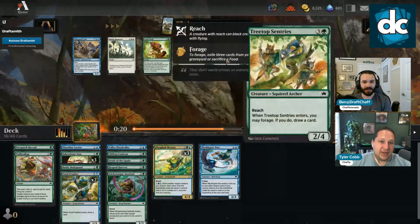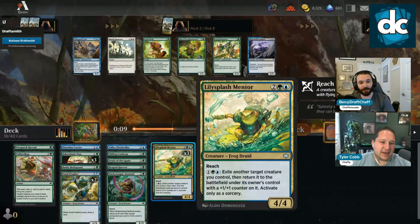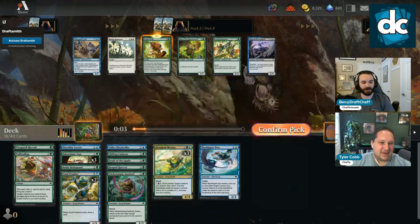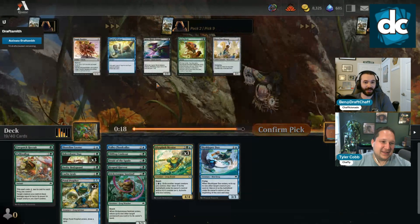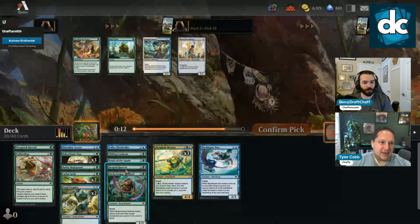There's a Tree Scribe if we want to ramp. I feel like our deck almost just wants to curve out instead. That doesn't really work with the flicker — you could get a turn-three Lily Splash though. I think Cash Grab might be good — we have a lot of squirrels. It gives us something to rummage a little bit. We don't need card draw. Cash Grab is fine as an instant that works with the Valley Flood Caller.